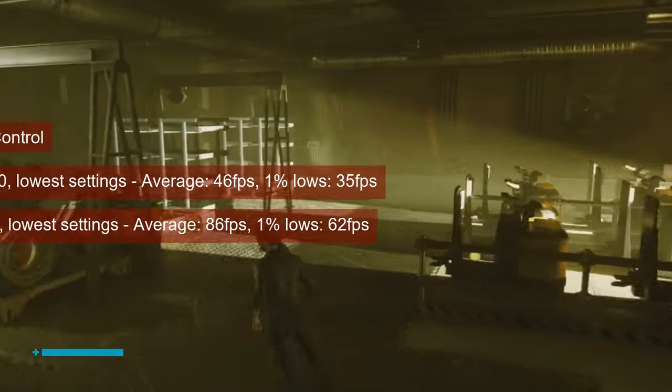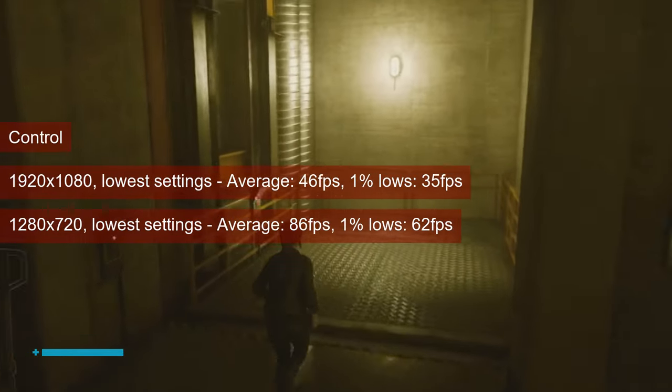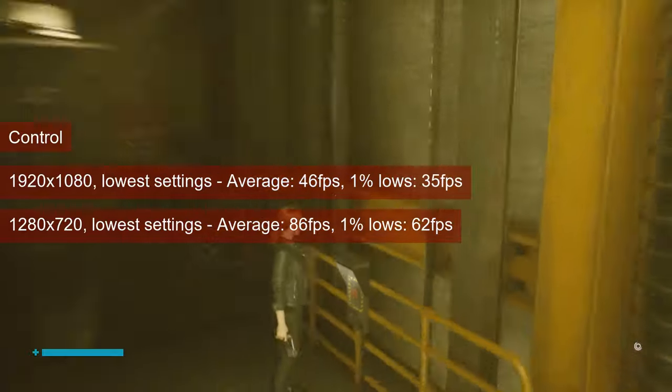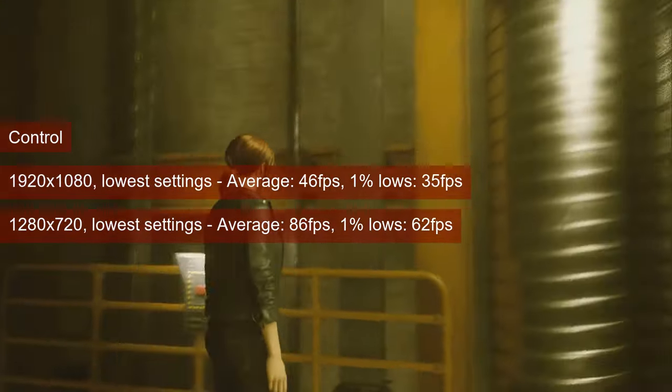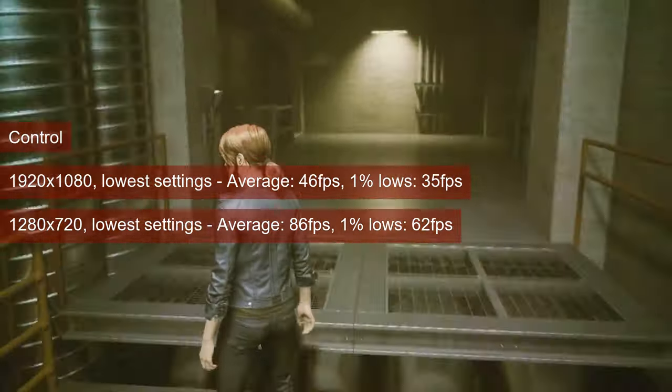One can play Control at 1080 resolution and low settings; both the average fps of 46 and the 1% lows of 35 are acceptable for this game. Lowering the resolution to 720 increases those to 86 and 62fps respectively. Just like with Borderlands 3, there is a bit of room to trade off resolution for increased visuals while keeping a playable framerate.